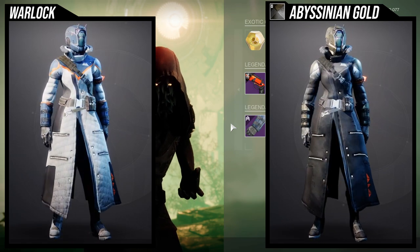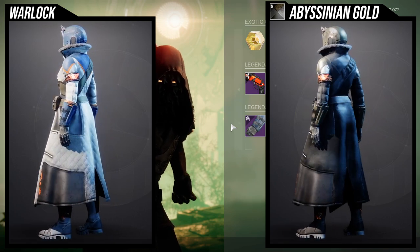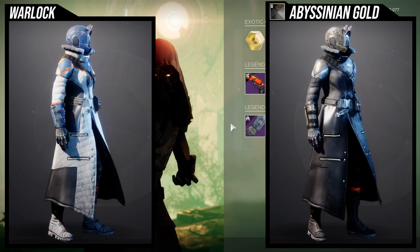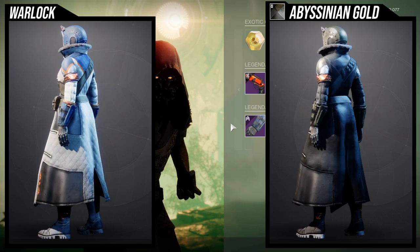The boots have an orange piece on — I think it's the socks. The socks don't change color. If I remember correctly, the chest piece's orange line on the chest doesn't change color either. And I think that's it for the Warlocks.